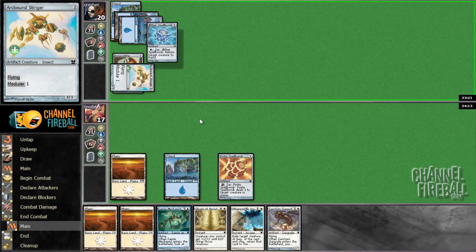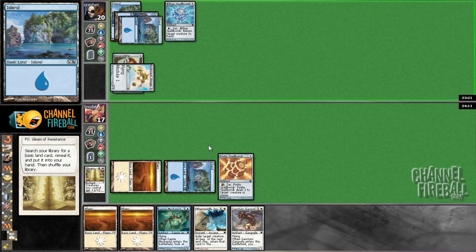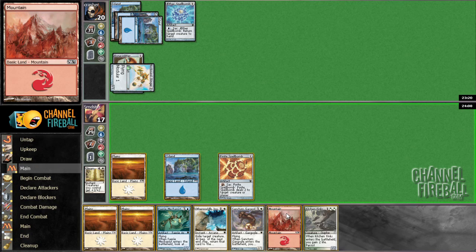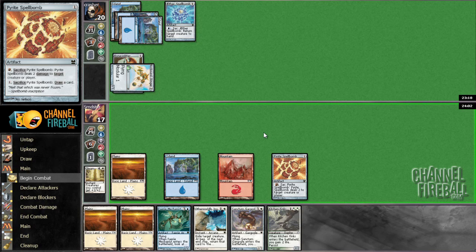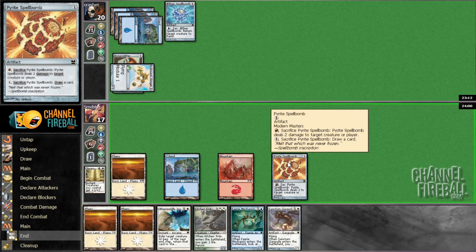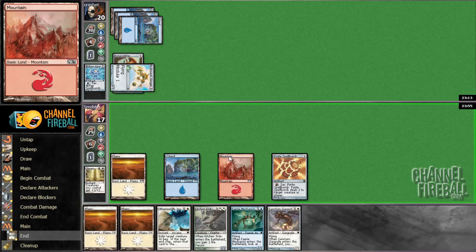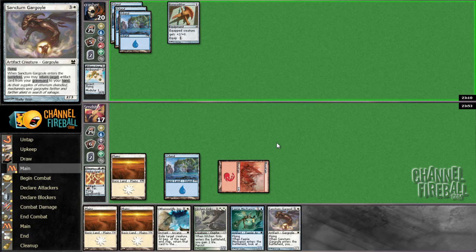I'll probably Pyrite Spellbomb this guy during his upkeep. Actually, there's no reason to do it during his upkeep — I can do it after he attacks. No, I should do it during his upkeep. He might have that white combat trick that I'm blanking on the name of. I'd rather kill his guy than play Kitchen Finks at the moment. He's just going to draw a card, so I'll just kill this guy now. Then we can Sanctum Gargoyle back our Spellbomb — seems good.